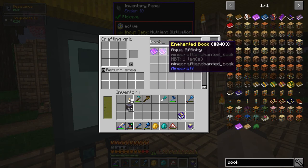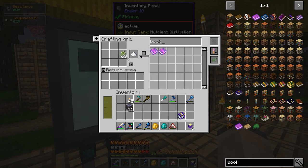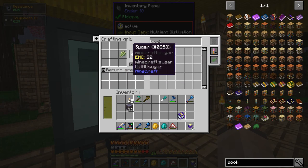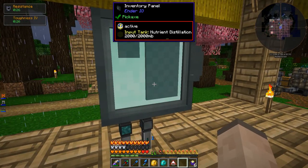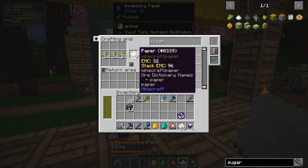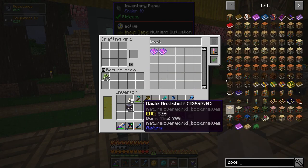Let's make some of these. Oh, I don't have any paper. The recipe isn't going in correctly — it's probably the inventory panel. Inventory panels do tend to be a bit glitchy. Let's make a bunch of books.